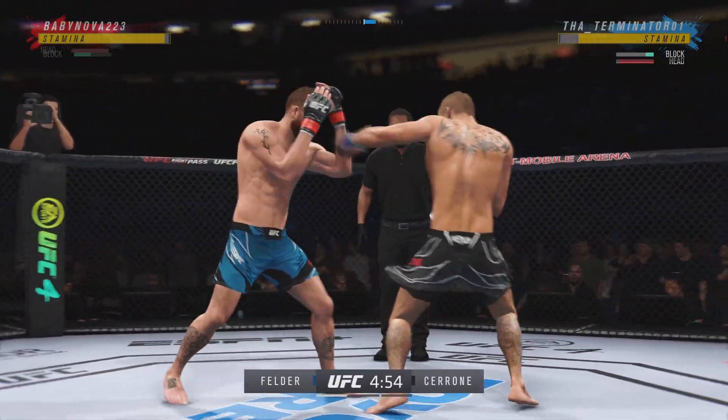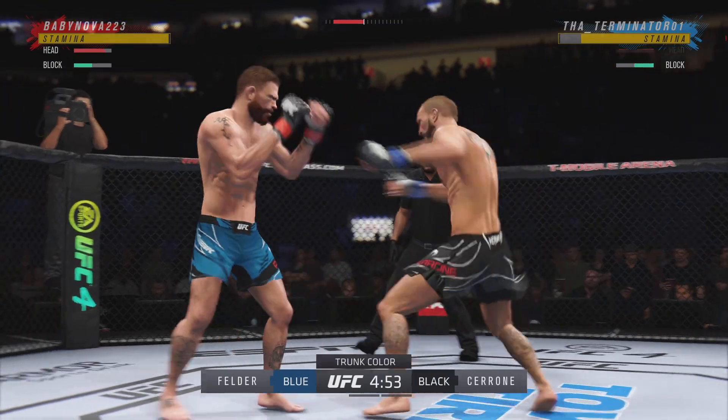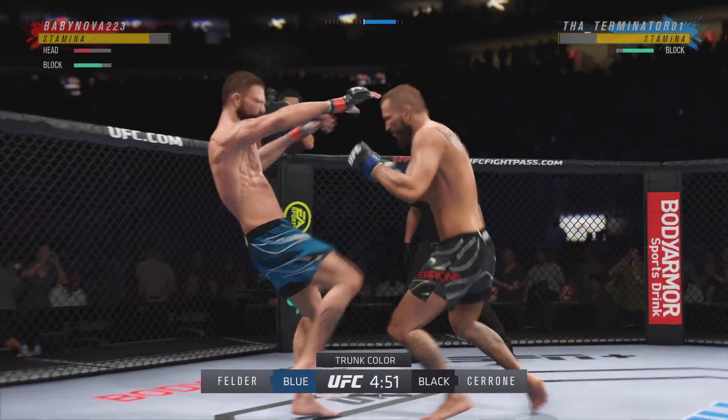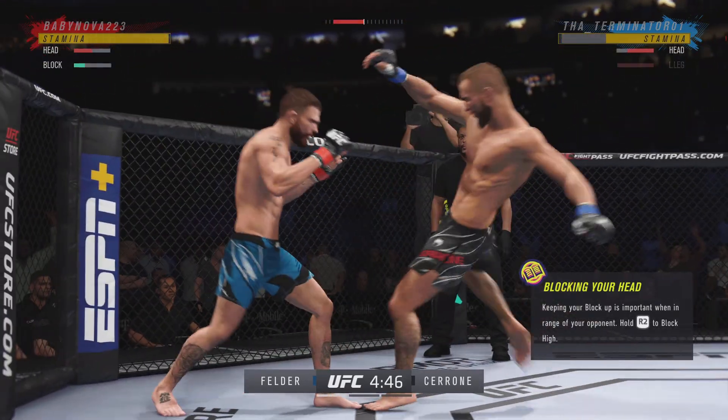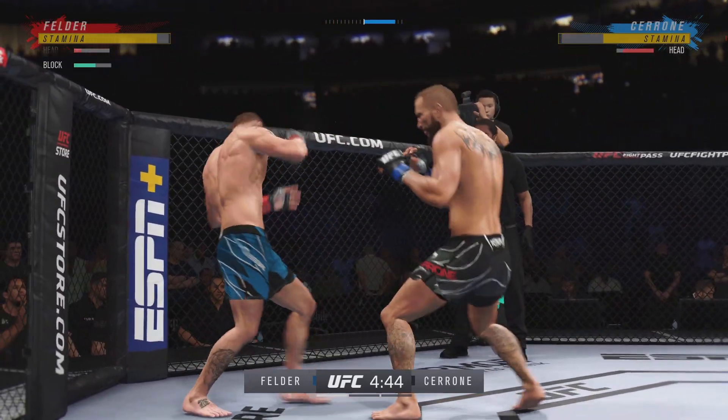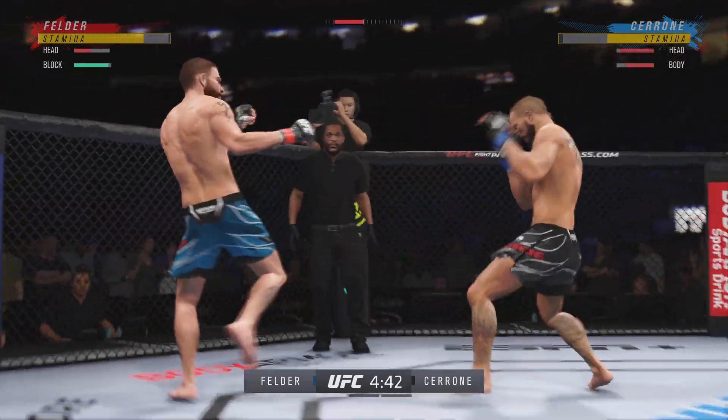We've got a striker who is a force to be reckoned with tonight. He draws a guy who can do a little bit of everything, and that guy is usually the one that will have the advantage. But we know what a high-level striker is, and this guy is as high-level as we've ever seen in the UFC.